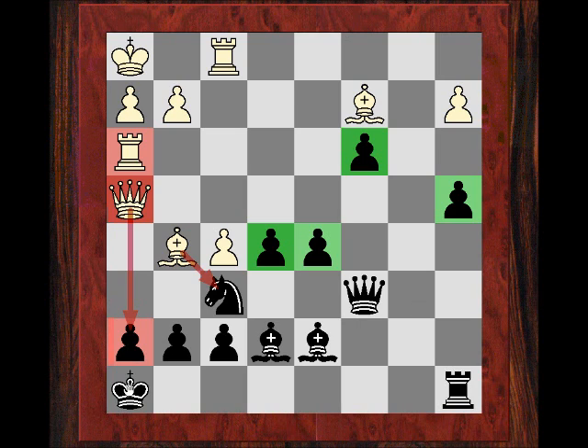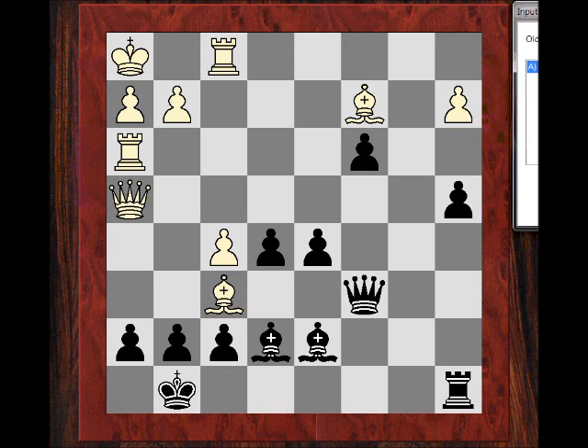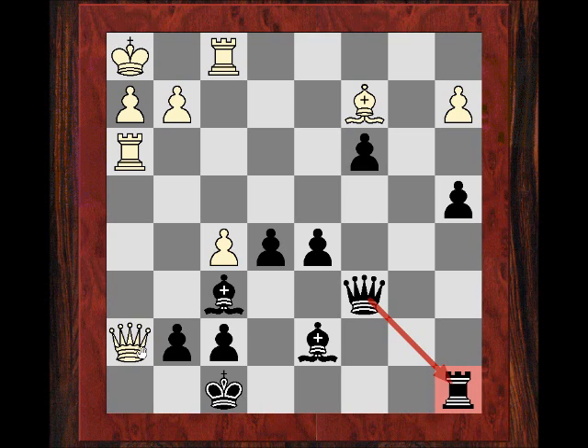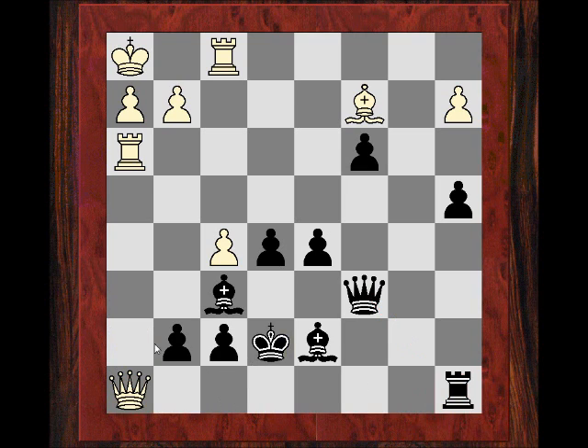Boris Gelfand played Kg8, because he's basically giving his king an escape square. If Bf6, his king is going to make a run for it to e7. There's no attack, so check - it's clearly better for black. His queen is protecting the rook, so he's not losing a rook. This position is absolutely fine - the queen is not going anywhere and black can then carry on with the queenside attack.